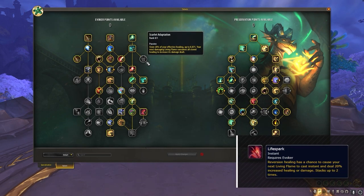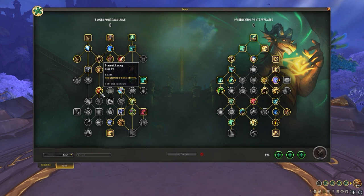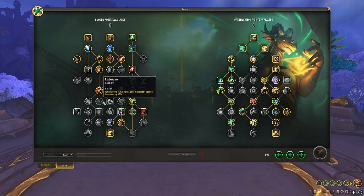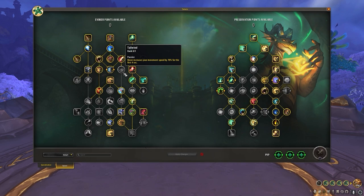On the right side of the tree, we have Scarlet Adaptation — a more aggressive choice since it allows you to contribute more with damage. This talent becomes more valuable once you have your four-piece, which can proc instant-cast Living Flames. Further down the tree, we have Draconic Legacy, which we can put two points into. But if we're at all worried about being a kill target, we'll get much more value budgeting one of these points into either of the Renewing Blaze modifiers, with Foci of Life being stronger into burstier compositions. Finally, we have optional mobility talents including Exuberance for more passive movement speed and Tailwind for burstier movement speed during Hover. Either one is good, but definitely not needed.